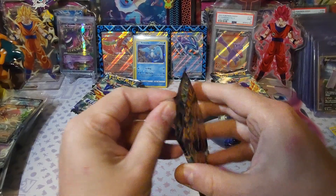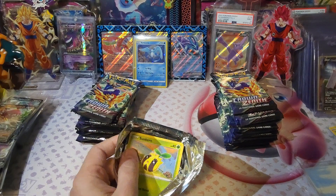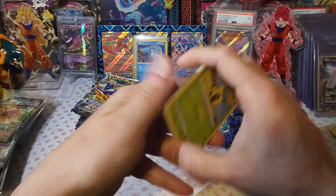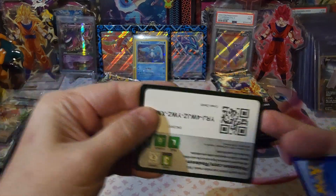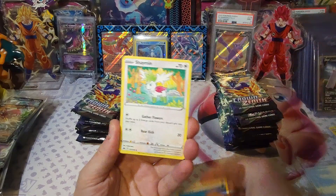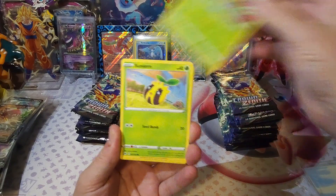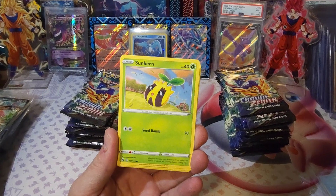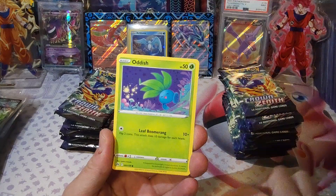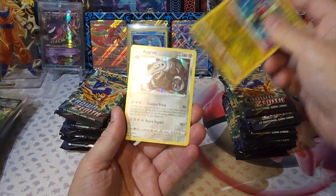We're gonna have another opening of these, probably in a couple days — they do take a while to ship just because they're so big. First pack: Shaman, Friends, Carvine, Sunburn, Coughing, Oddish, Electric, Aggron.